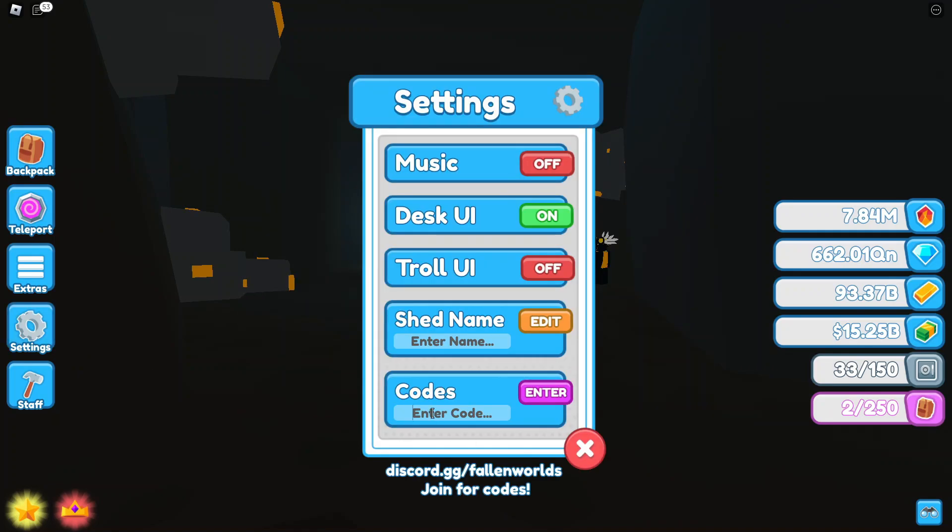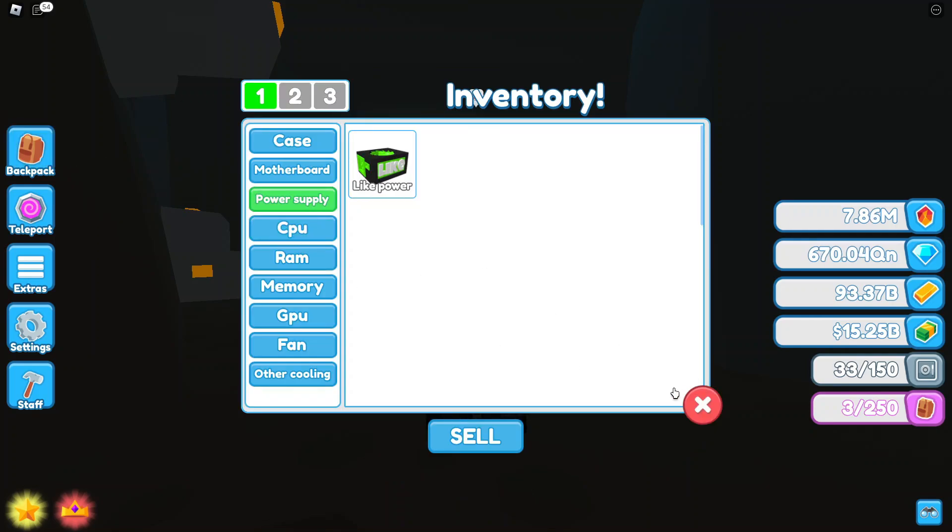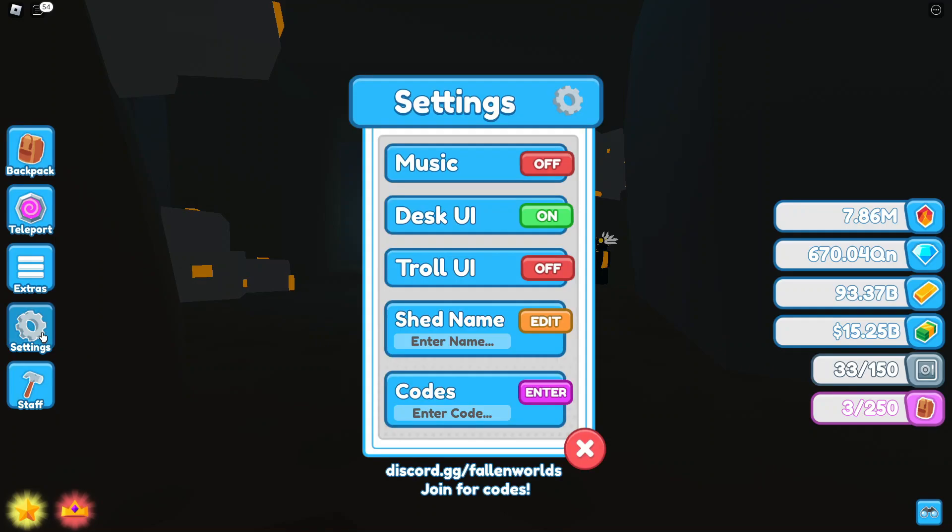The next one is 'Like Power' — typed just like that: 'Like Power'. I think this gives you a power supply. It's pretty simple; all these codes are really for beginners, so if you're not really a beginner, it's kind of pointless. Next one we have is 'Gaming Dan' — this is a YouTuber, but he just does code videos.